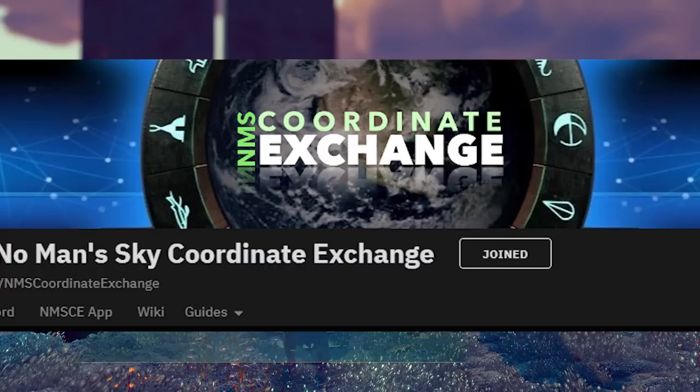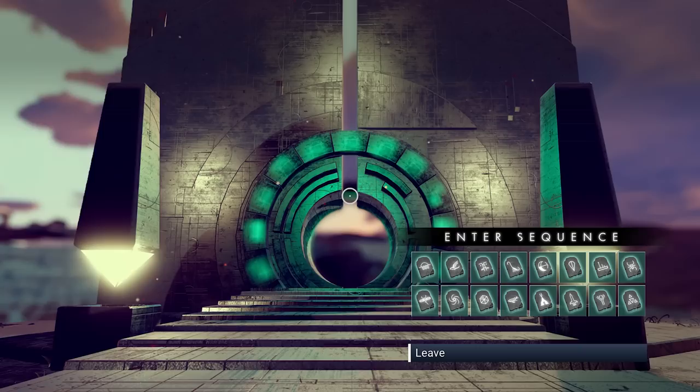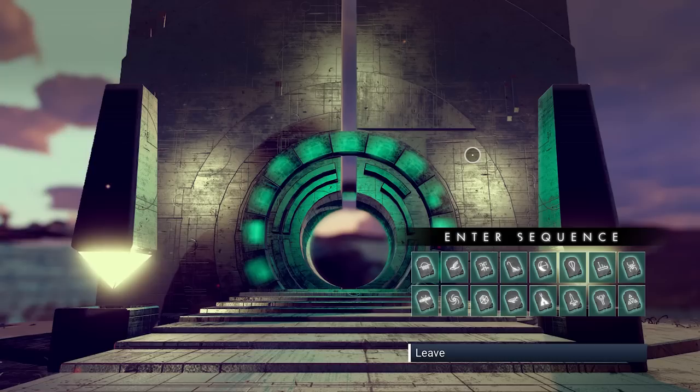All credit where it's due — I found this over on the No Man's Sky Coordinates Exchange on Reddit. All credit goes to Turbulent Society 77, he's the one who found it. I'm just showing you how to do it and how to use it to your advantage, because not only is it a cool squid ship, you can also get a ton of money, nanites, and upgrades for your ship.